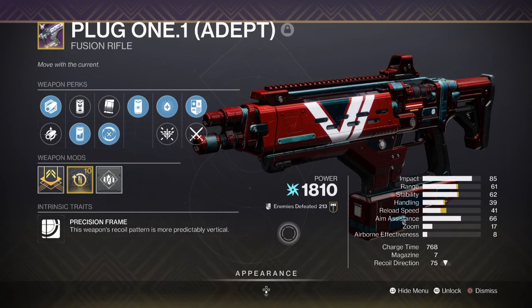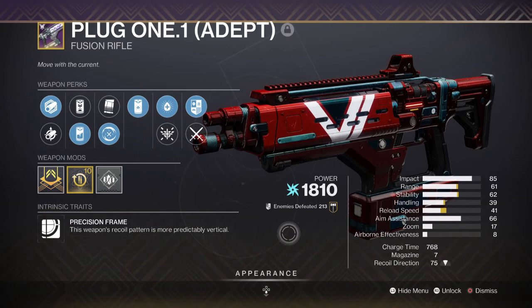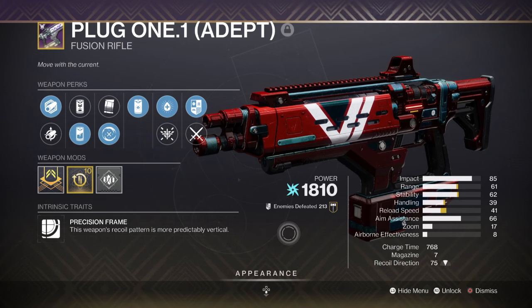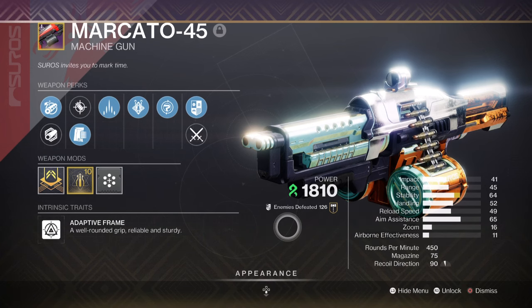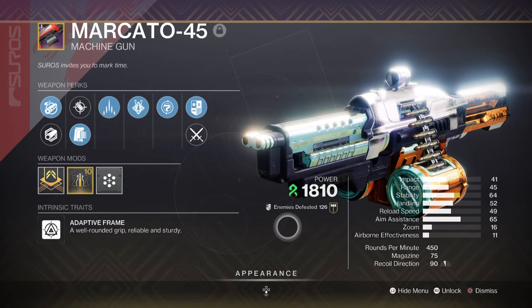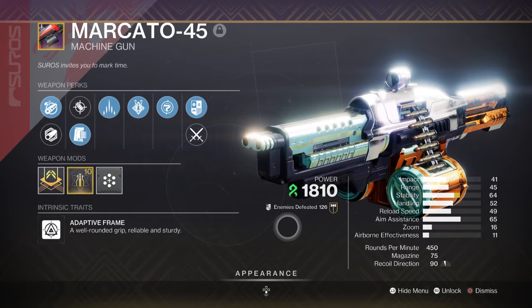As for weapons to support the build, for the Special slot I have The Plug One with Adaptive Munitions and Reservoir Burst — a handy fusion rifle capable of taking out multi-shield types all at once while also detonating an arc explosion on final kills. This will be useful when things get hectic and the zone gets swarmed. For Heavy, a Sword is recommended to support Banner of War, however I chose Mercato .45 with Slice and Onslaught. Using Onslaught — no puns intended — gives a massive increase in fire rate leading to higher DPS, but requires a kill to activate. Slice will see heavy usage when activating our class ability to reduce an enemy's damage output consistently.